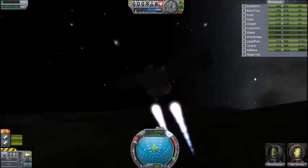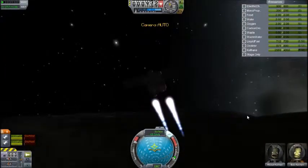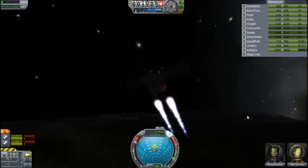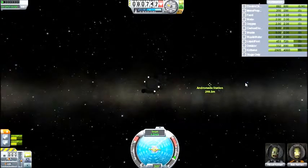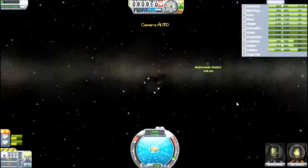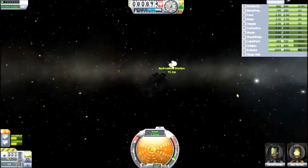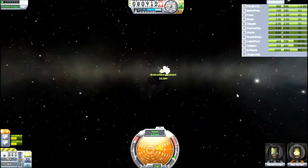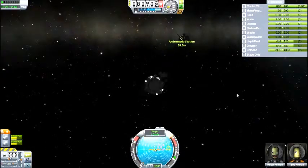It is actually a pretty slow take-off and a pretty slow flight, so I am going to cut that out. Now we're coming into the Andromeda station, and I believe this is sped up — again to three times time accelerate rather than four times because of software issues. I couldn't even be bothered to properly insult it; I just called it a software dick.